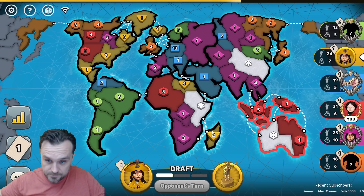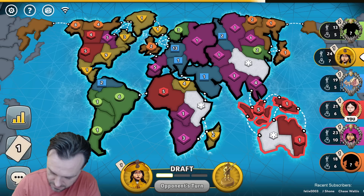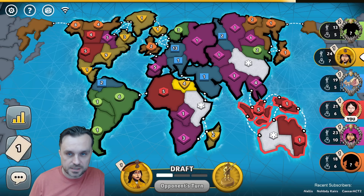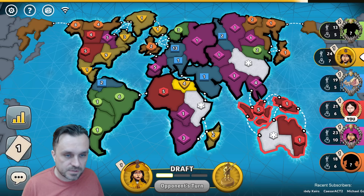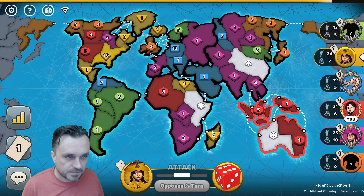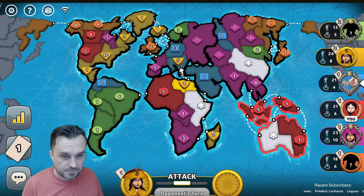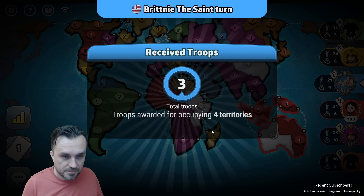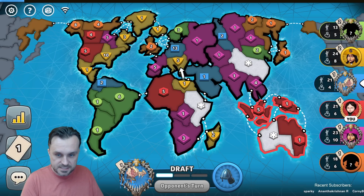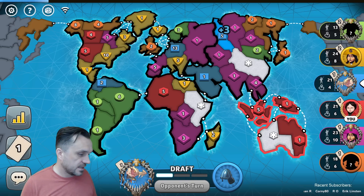Orange and pink are both beginners. It looks like yellow may have quit — no, they're here, just taking their sweet time. They're putting in North America, so orange and yellow are going to fight too. This couldn't be any better. I need to get a set before pink does, because if pink gets a trade before me they're just going to suicide my game.